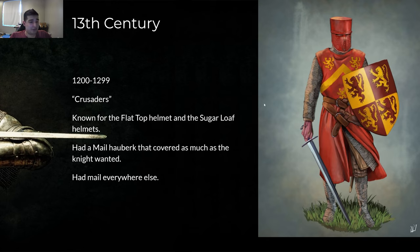13th century — full chain mail everywhere: full mail hauberk, full mail mittens, whatever you want. 1200 to 1299, these are the crusaders we'd generally refer to them as. They're known for their flat top helmets and the sugar loaf — a pointed helmet — with a mail hauberk covering most of everything. They used a shield and a sword at this time.